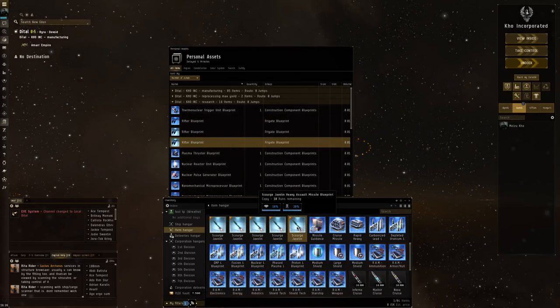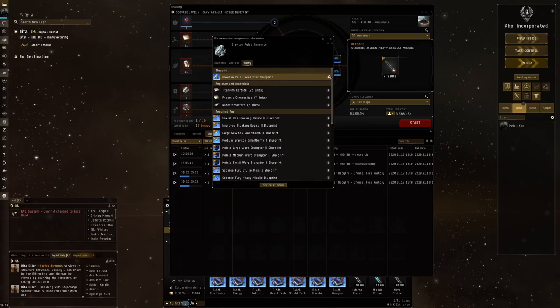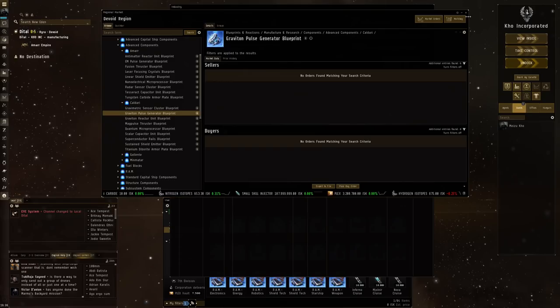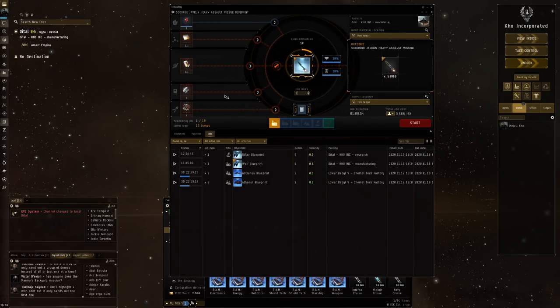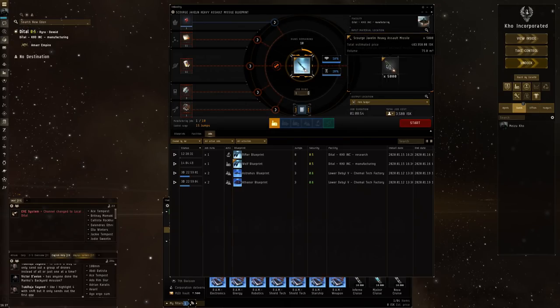A viewer gave me some Scourge Javelin Tech 2 BPCs to try as well. All you have to do is put them into industry — one Morphite per run, quite doable. We need Phenolic Composites, a little bit of Rocket Fuel as the PI material, and then a Graviton Pulse Generator. Pressing Show Info on that, and finding it on the market — yes, it's part of the Caldari component line. Some components will be munitions-related, that's why we've got seven out of nine. Plus one RAM Ammunition Tech. Estimated input price 275,000, estimated output value 483,000 — that's actually not bad.